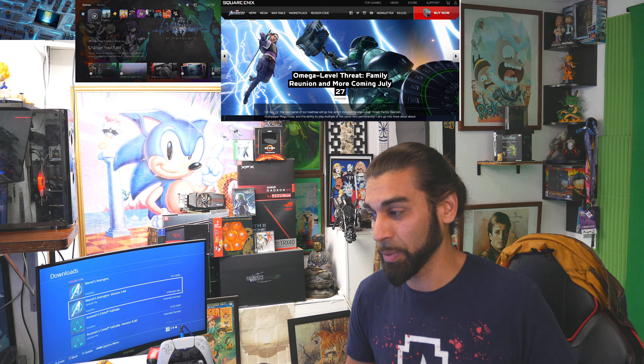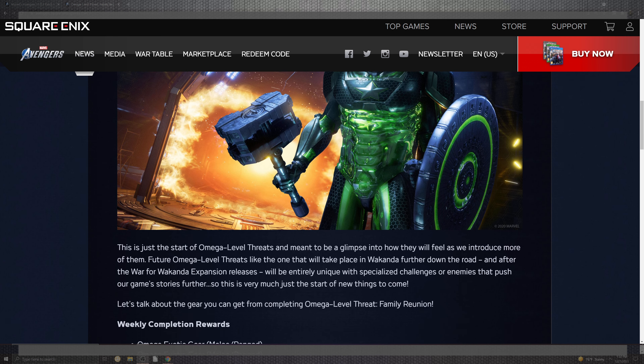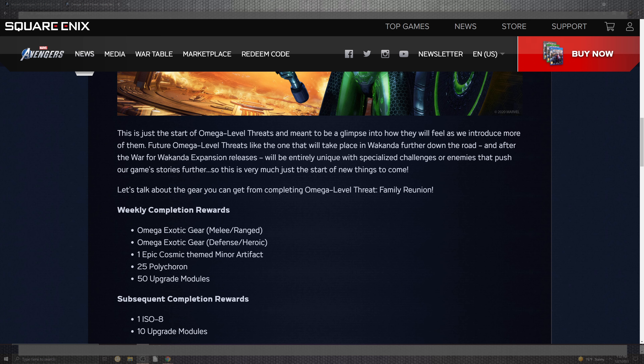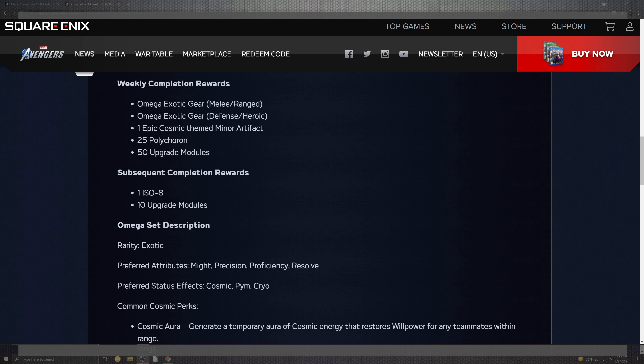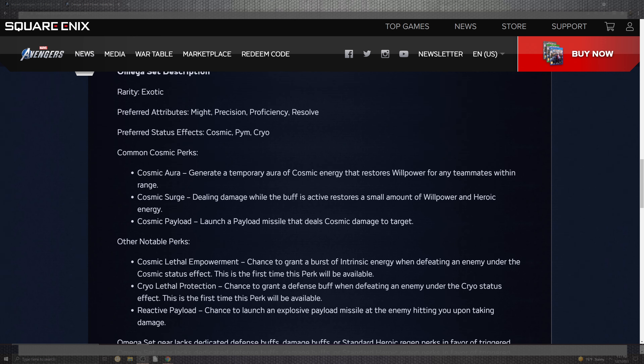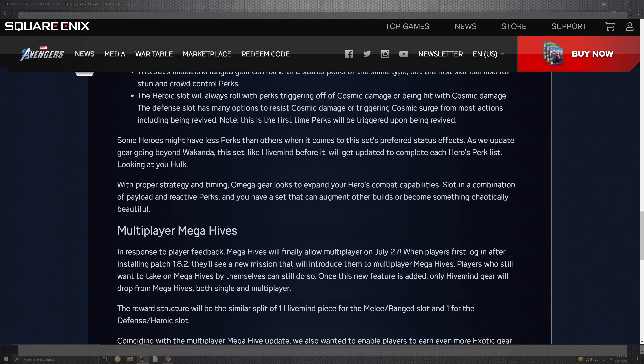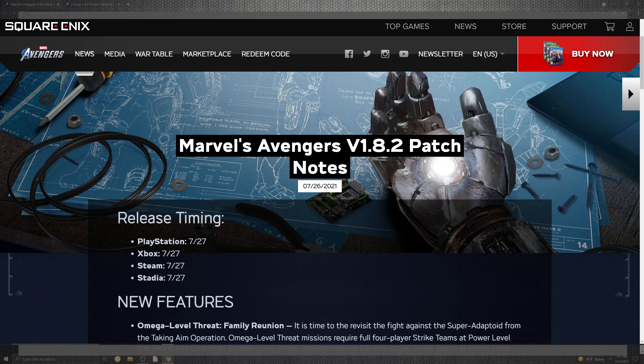This also accompanies the level threat for the Family Reunion on the 27th. These challenges are recommended at least power level 150. You can see very cool skins you'll be able to collect in the weekly completion rewards. You have the omega exotic gears, the heroic and melee range defended warrant, cosmic themes inside the minor artifacts, 25 polychrons, and 50 upgrade modules. The completion sequences reward 108 and 10 upgrade modules, with rare portions, cosmic perks, and notable perks inside the set descriptions.